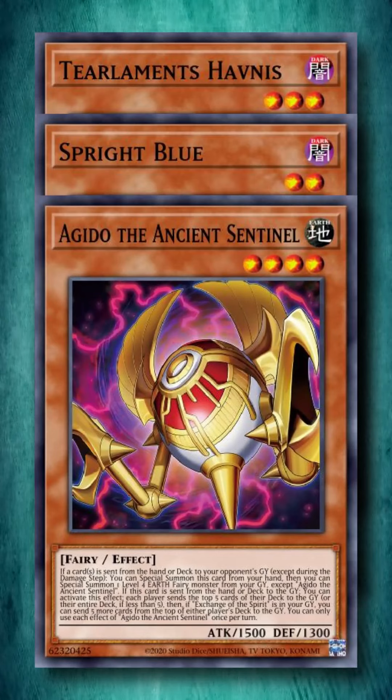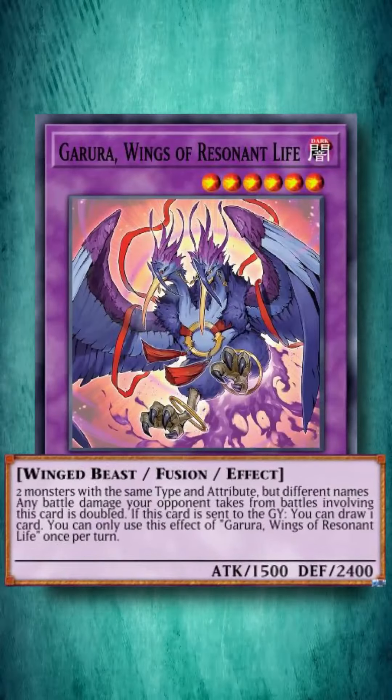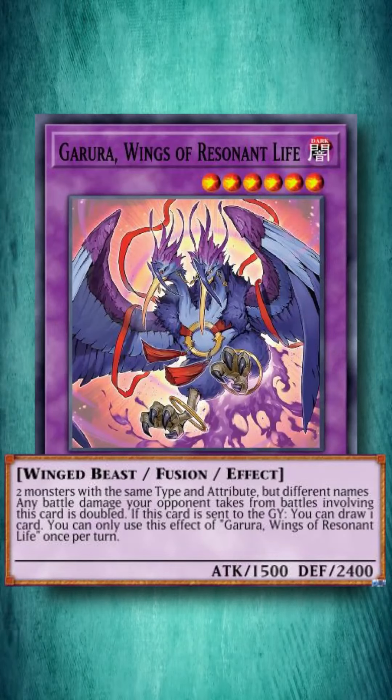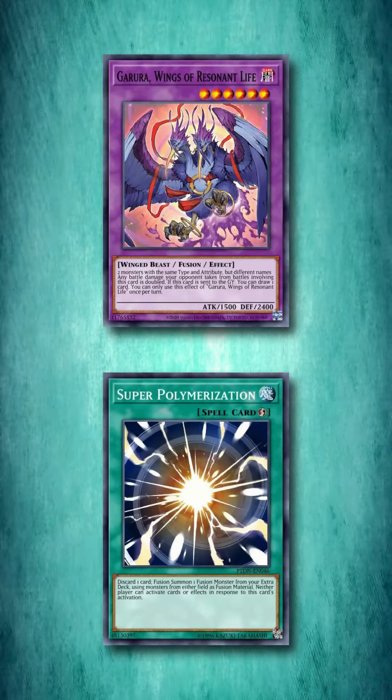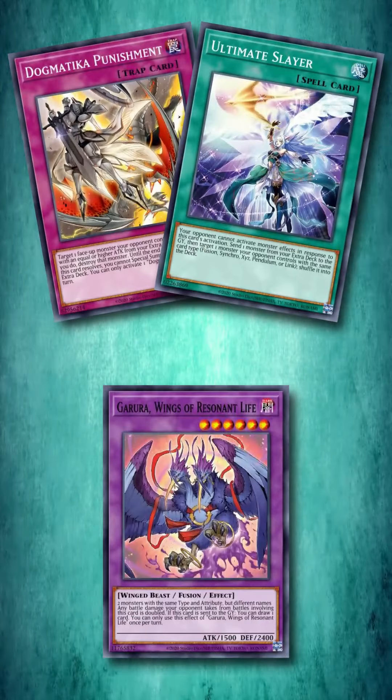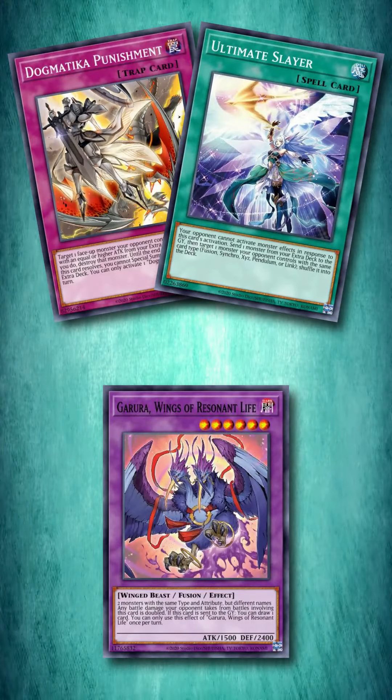What are the top three strongest cards of 2022? Well, if we ignore full engines, we have to exclude all the tier limits, Spright, and the Ishizu cards, and go into more of the good one-off cards. So at number three, we have Garura — a fusion monster that requires any two monsters of the same type and attribute as materials, as long as they have different names. This card is the ultimate Super Polymerization target, while doubling as an excellent punishment and Ultimate Slayer target because it has a good graveyard effect to draw a card.